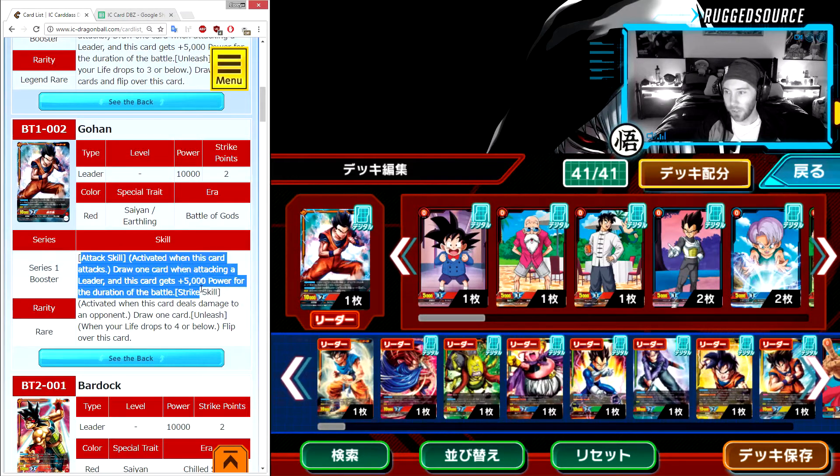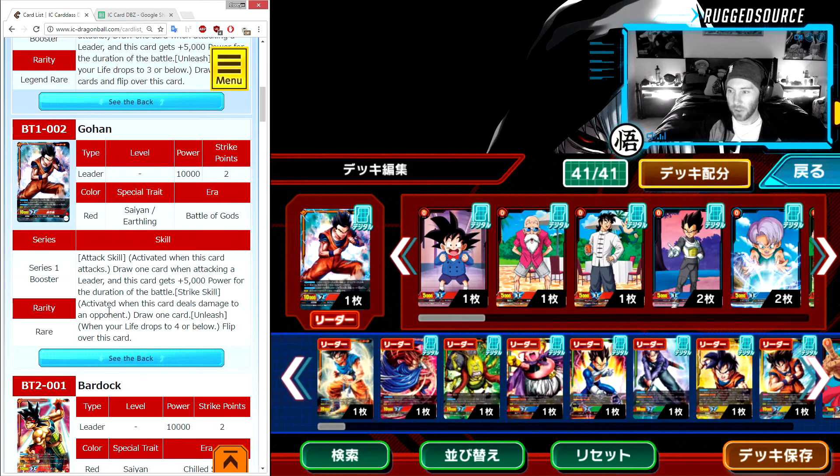Almost all leader cards have this skill, so once you understand it it's going to be very straightforward. Strike skill: activated when this card deals damage to an opponent, draw one. Unleash — unleash is basically your flip, so you can flip this card when you have four or below. It doesn't mean you have to, but you can.